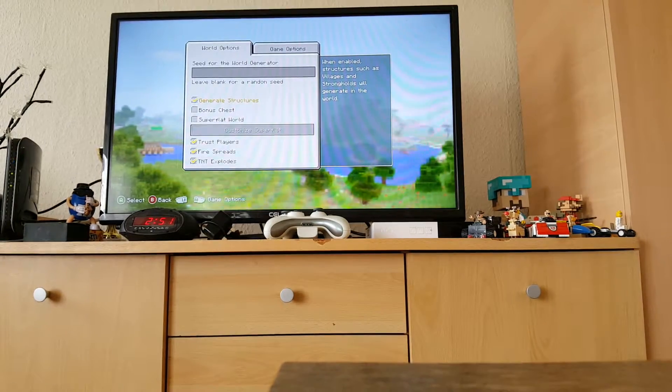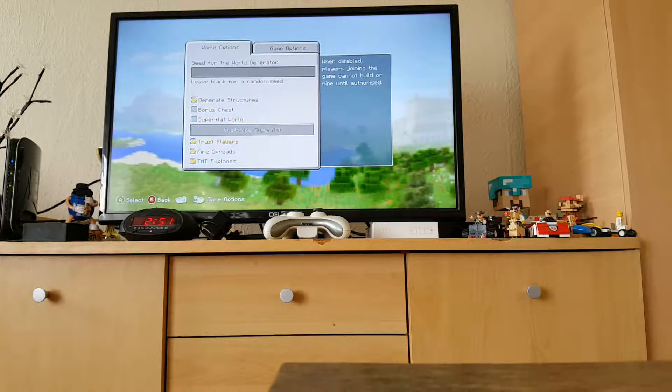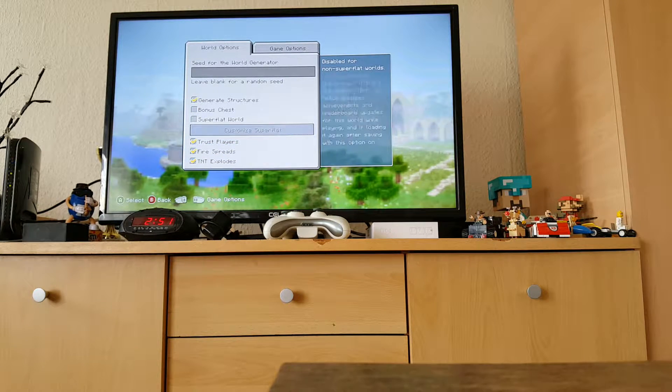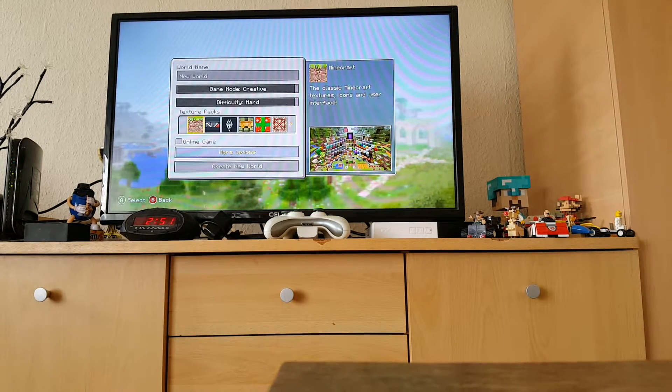Choose your difficulty and texture pack — it doesn't really make a difference. Go online or whatever. Generator structures has to be on, and the rest is up to you. You can have other options on if you want, it doesn't really matter.